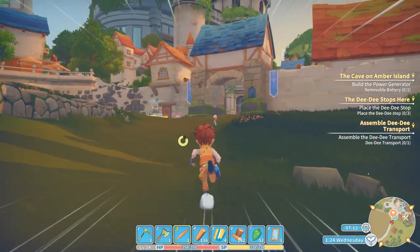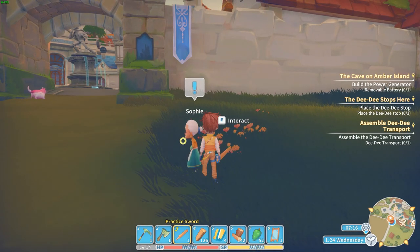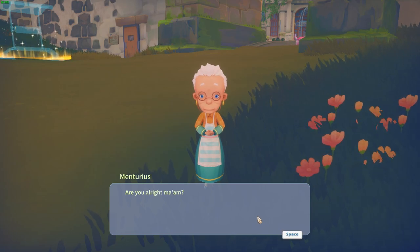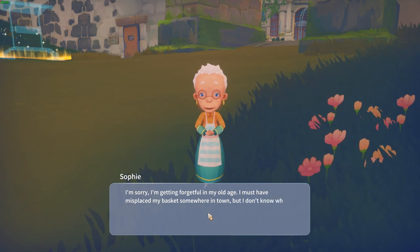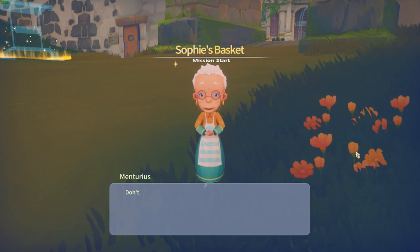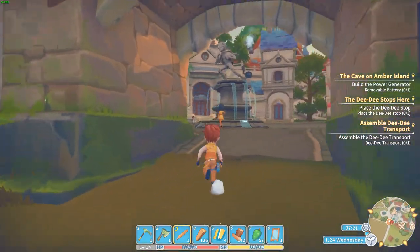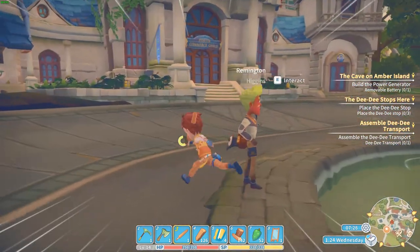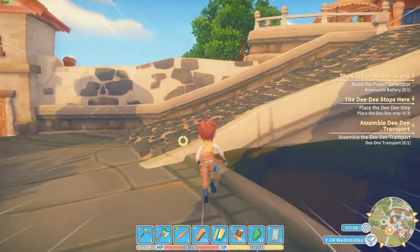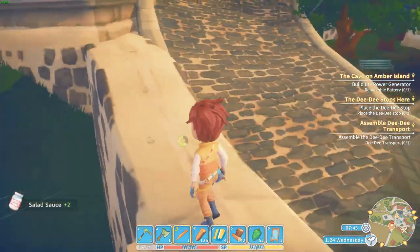I guess we're only finding a basket. I do want to get that one because I found a way. My sofa disappeared! We need data disks, so we need to go to the second floor.